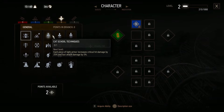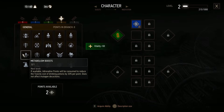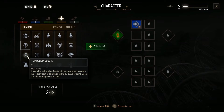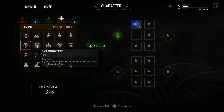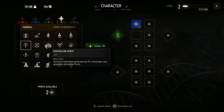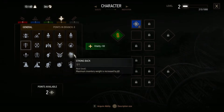During the day vitality regenerates. Can I upgrade these already? If available, adrenaline points will be consumed to reduce the toxicity cost of your potions. You can shoot one additional bolt. If your current stamina level is too low, signs can be cast using adrenaline. How can I upgrade my stamina though? That's an issue. Where's stamina?